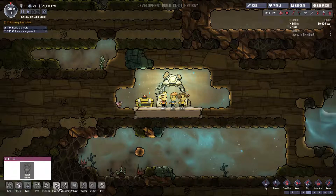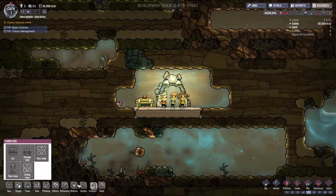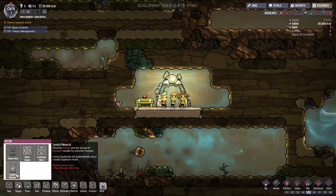We have some utilities — a heater. We have some refinement where we can make compost and medicine. We have a medical cot. For stations, we have a research station and a supercomputer — that's pretty cool. We have some furniture: a cot, a massage table and a floor lamp. And for decor, we have a flower vase and a tasteful memorial.